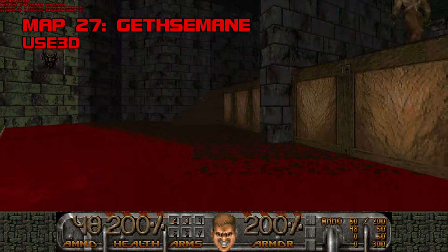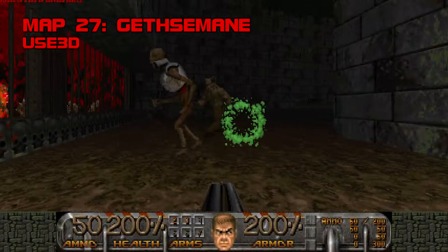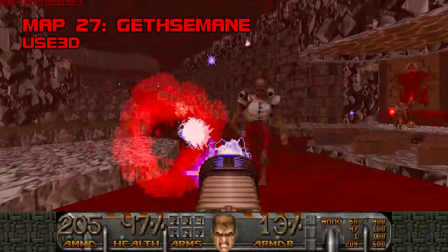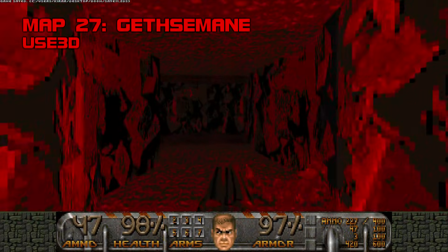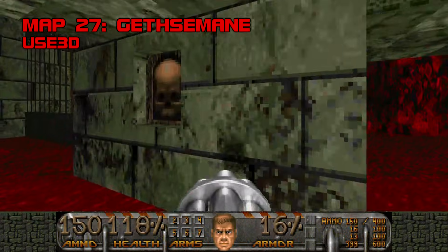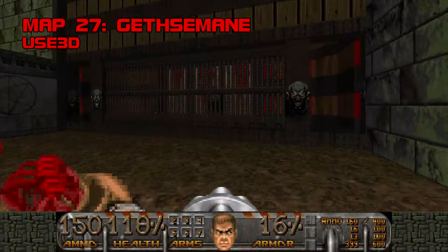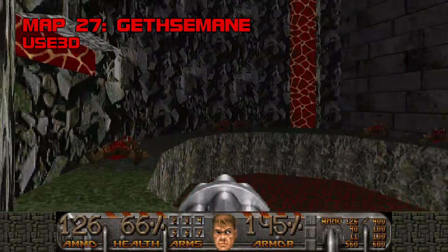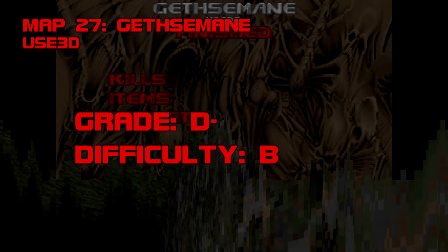Map 27: Gethsemane. Remember what I was saying about having had it with generic hell? Well, here's a generic hell that's actually hell to play. Things I hate about this map: 1. Walking in guts slows you down. 2. 'Deep Into the Code' is much too short a MIDI for a map this size. 3. The platforming, which often goes hand-in-hand with trollish monster placement. 4. The visuals are overblown and obviously take precedence over gameplay. 5. The level is winding, backtrack-heavy, and cumbersome. 6. It seems like every door needs a switch to open and then locks behind you. Gethsemane goes out of its way to slow you down, leading you around in circles, obscuring the way forward, and inflicting pain and tedium wherever possible. It's a joyless waste of time. Grade D-, difficulty B.